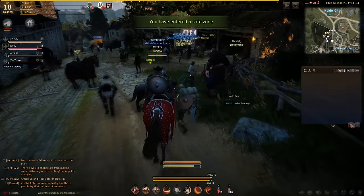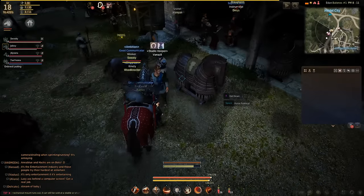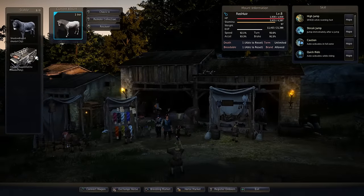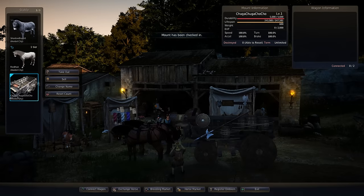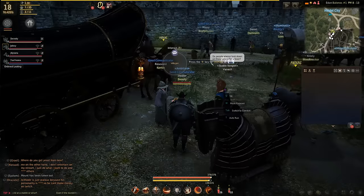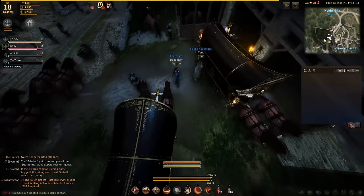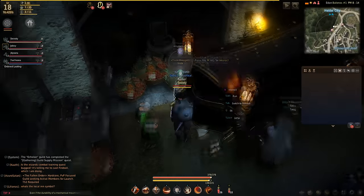All right, so now we've entered Heidel — this is where I checked in my carriage. Let's go to the stable. I'll put my mount back and take out our carriage. We have our little wagon here and now we have to get it a little closer to the trade manager. Let's hit R to interact.